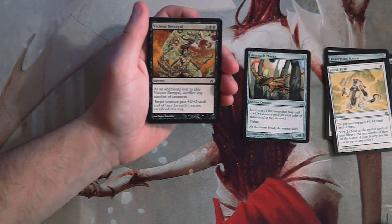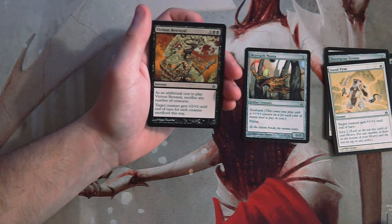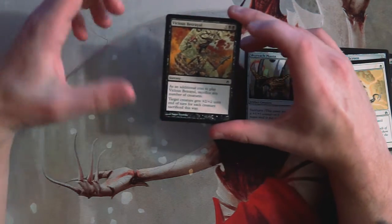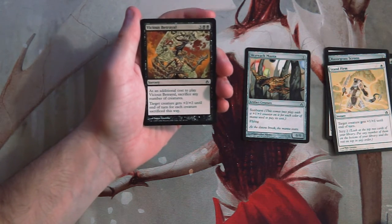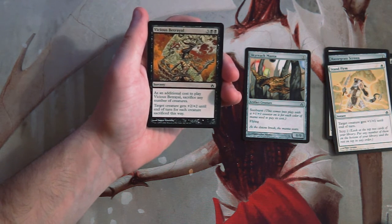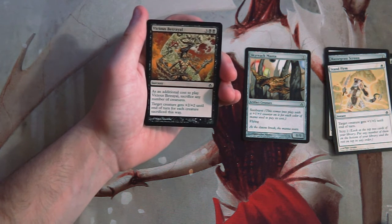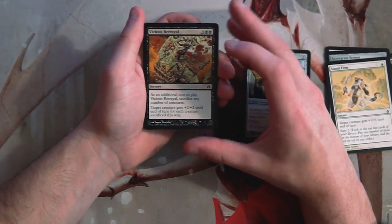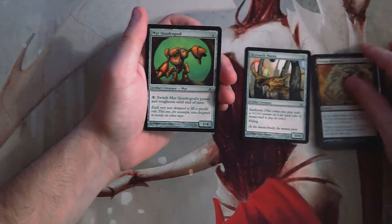Vicious Betrayal is three and two black for a sorcery. As an additional cost you sacrifice any number of creatures, and the target creature gets plus two plus two until end of turn for each creature sacrificed. This is interesting — but because it's a sorcery, not an instant, it can't be used as a surprise win condition. If this were instant speed I think it would be fantastic; you could swing in and sacrifice the unblocked creatures. But without instant speed, I just don't think it's very good.